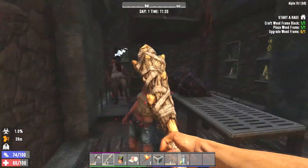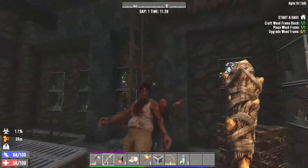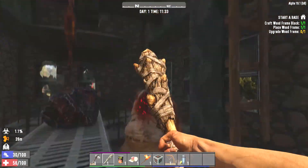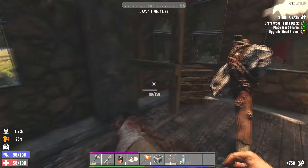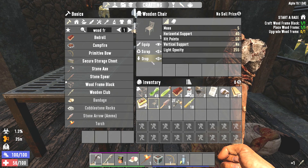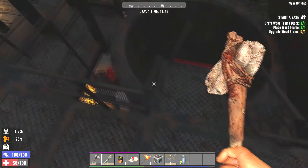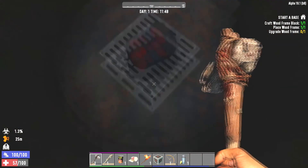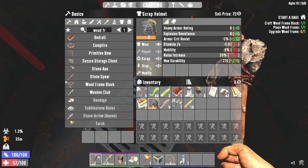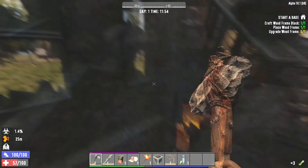That was a little bit close. We ran out of durability on our club - that would have been really bad, but luckily we were able to evade them a little bit. I don't see anything in here that's particularly interesting to loot. We do have a backpack with a scrap helmet. I think we will take that and 100% wear the scrap helmet - way better than the fiber hood. Let's head on up, I think there's one more level to this place, maybe even two. We still haven't gotten to the main loot yet.